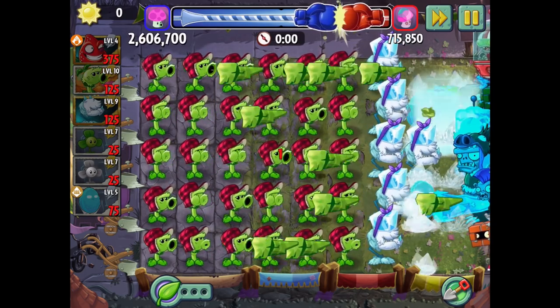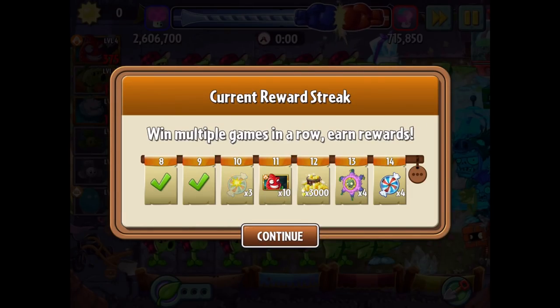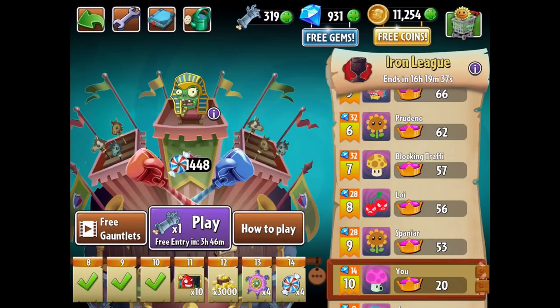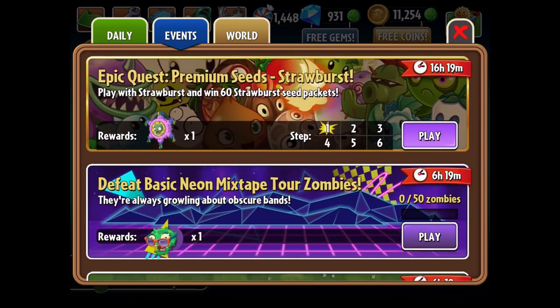We definitely didn't break three million this time - 2.6 million - but that is a good enough score. Against the opponent: 700,000 versus 2.6 million. Believe me, you can get 3.2. Now let's continue onwards with the Strawburst - we're gonna do the premium seeds epic quest to get 60 seed packets. Travel log is where we want to be - six steps for 60 seed packets. The bombardment will make them a little bit stronger.